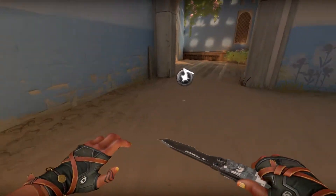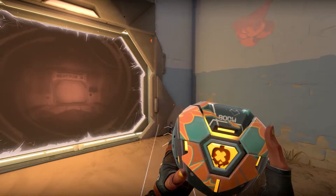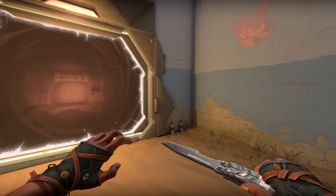Second, grab an ult point. Third, give Ray's Boonbot six knocks. Thanks. And that's pretty much all you have to do.